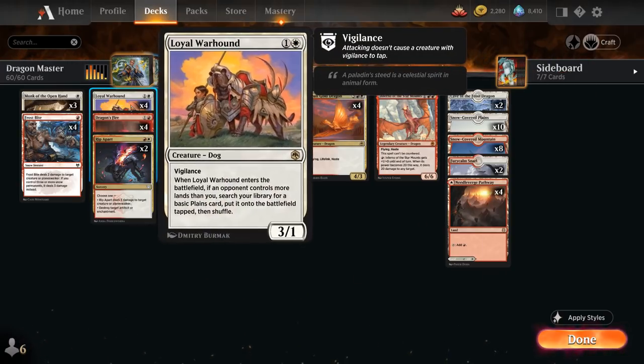At two mana, a new addition is Loyal Warhound, a 3/1 dog with vigilance. When it enters the battlefield, if an opponent controls more lands than us, we get to search our library for a basic Plains and put it into play tapped. If we need to run it out on turn two it's still fine, but especially on the draw we can wait a turn to get that extra value and ramp.